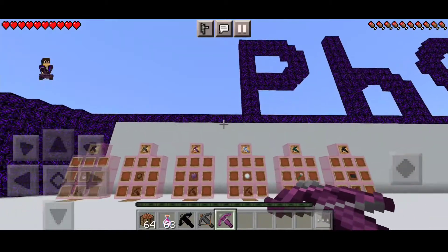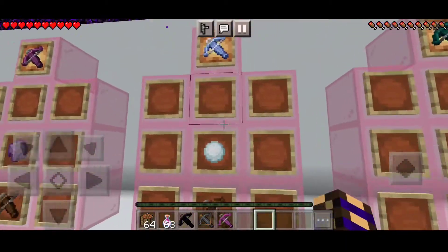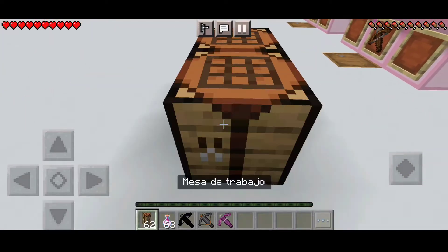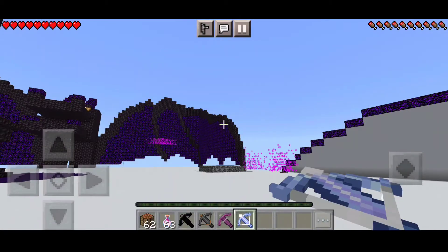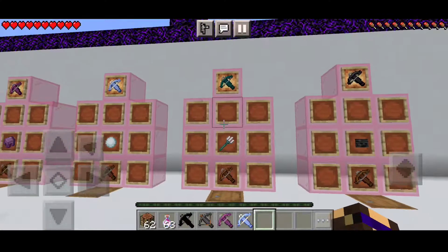Después vamos a tener la ballesta de hielo, que esta va a dar lentitud al golpear. Se va a hacer con una bola de nieve y con una ballesta normal. Vamos a poner acá una mesa de crafteo y la vamos a craftear. Como pueden ver, el diseño de esta me gustó mucho — es azulita y está muy genial. Dispara pues bolas de nieve, está coqueta.